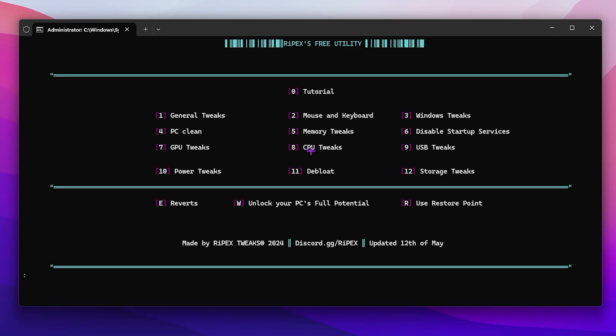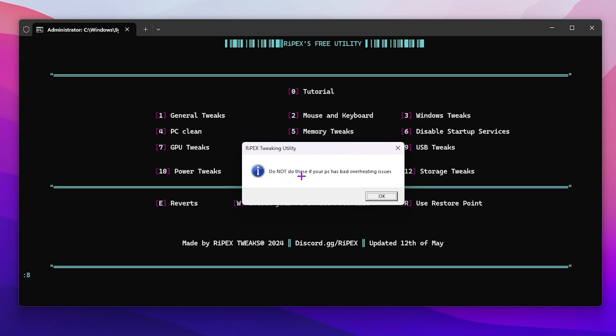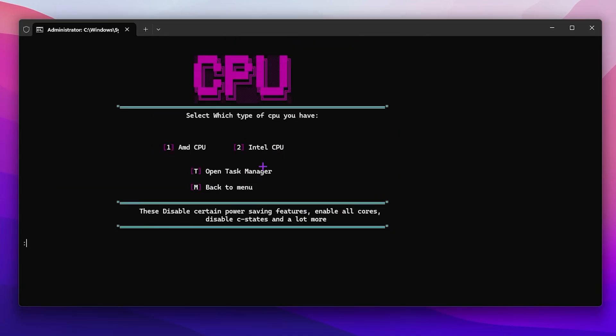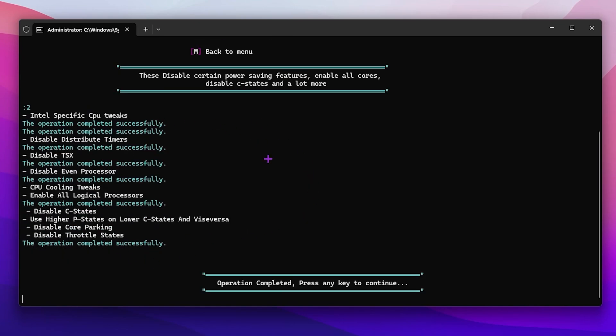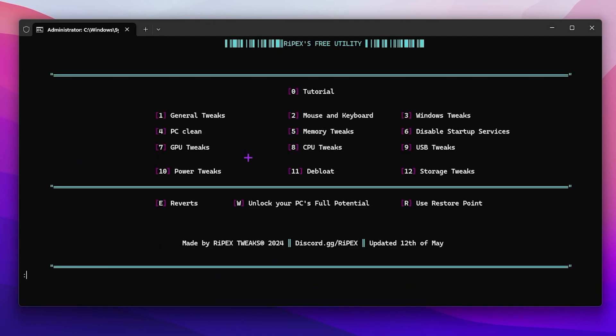For CPU tweaks, press 8 and press enter. Do not apply these settings if your PC has bad overheating issues — click OK to skip if you have overheating issues. I have a good PC so I will go with this setting — press 2 and press enter, and this will do everything for you. Press any key when done.